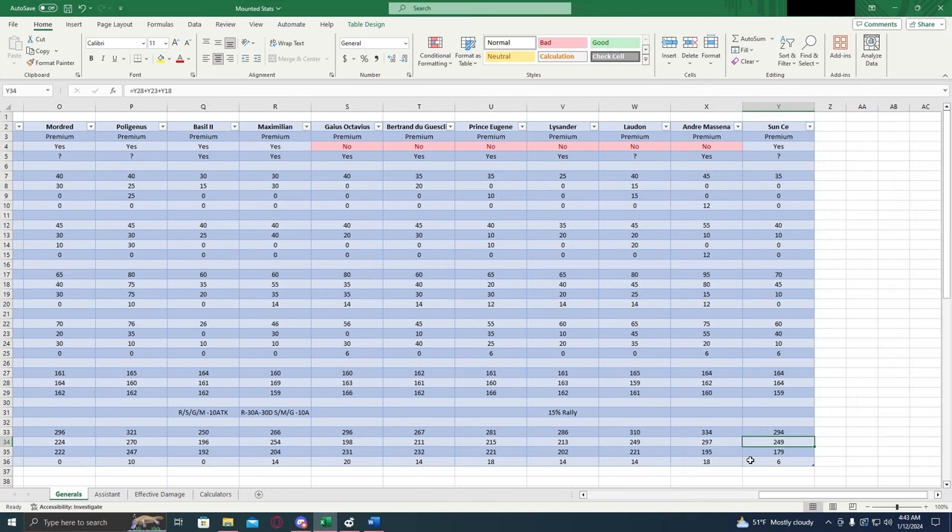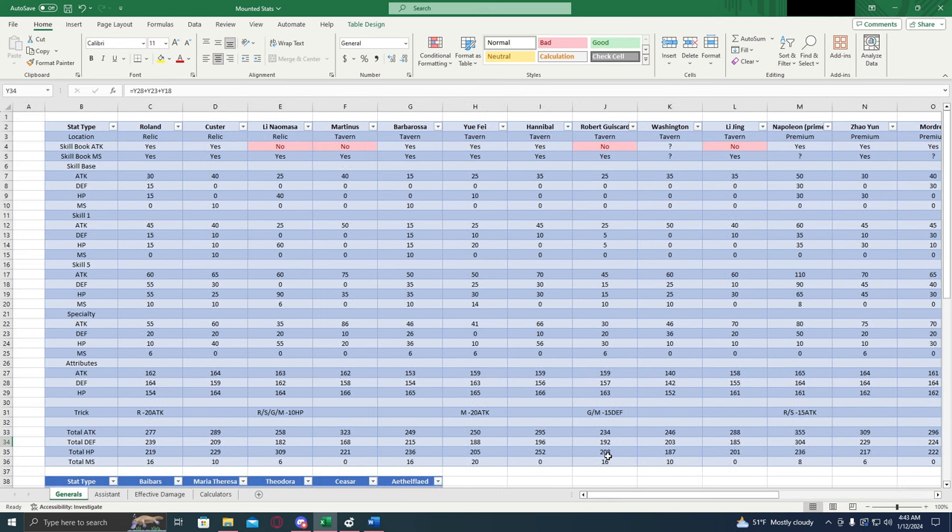Now let's talk about the conclusions of this video. Roland is the best free-to-play general. Looking at the stats, looking at all the numbers, the way they work together, compatibility issues and stuff, Roland has higher effective damage than Hannibal — it's not even close, it's not even really a debate. Roland is just better. And that's coming from someone that had always said that Hannibal was the better choice for a long time. So it pains me to say it, but Roland is the clear winner in this category.